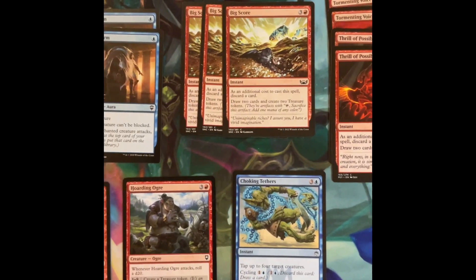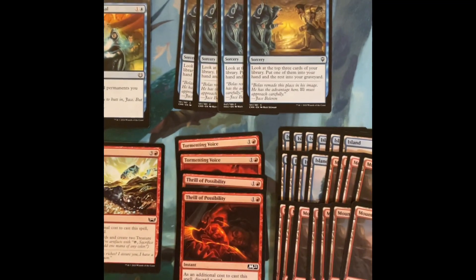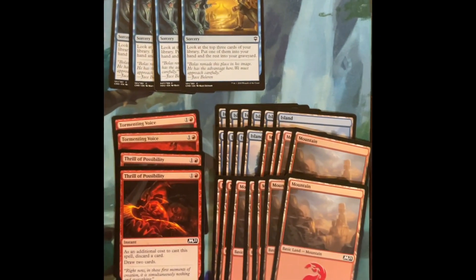Tap your opponent's creatures, discard cards, draw cards — you're going to move through this deck very, very fast. Get that dragon out as many times as you can, combine it with that enlist, and just trounce over your opponent. Enjoy.